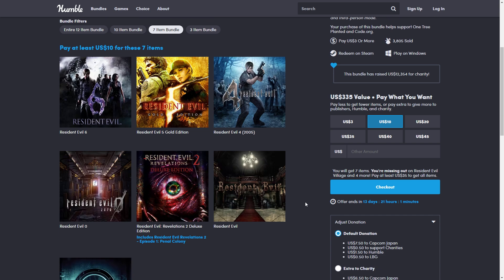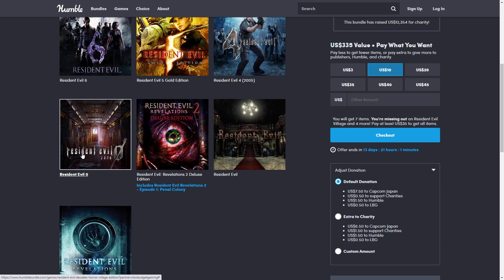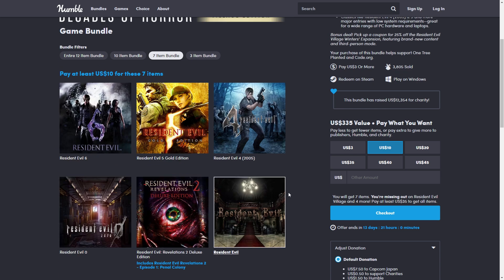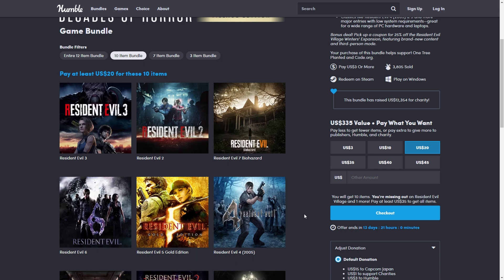Next is the ten dollar tier, which might be the best one if you are looking to catch up on the older games. You have Resident Evil 4 — the 2005 one, not the remake that came out this year. That's minimum five on Steam. Then you have Resident Evil Zero from 2016, plus everything from the previous tier. Ten dollars for all this is not bad at all, and you also get Resident Evil 5 and 6.